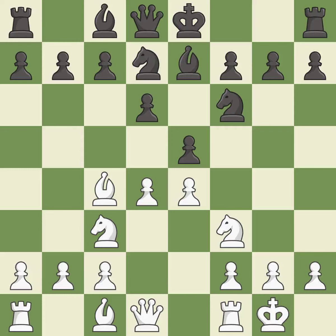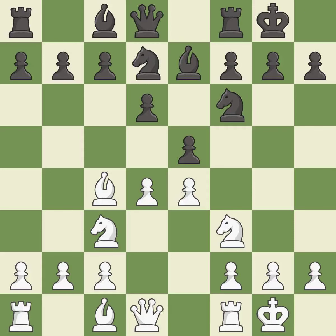Castling kingside tends to be safer because the king is further from the center. Castling gets the king to a safer square, out of the center of the board, while also developing a rook. Castling to the same side of the board as the opponent avoids some of the attacking associated with opposite-side castling.